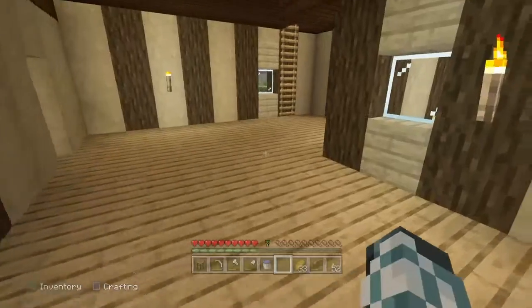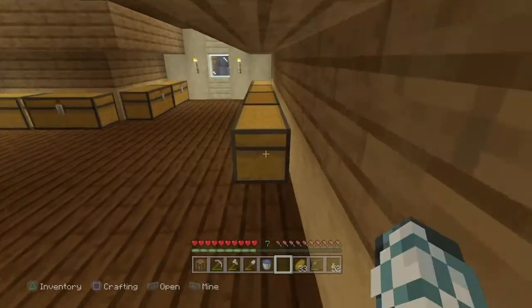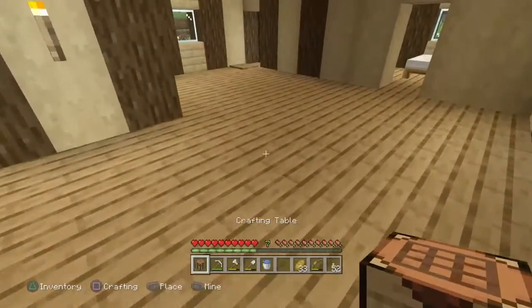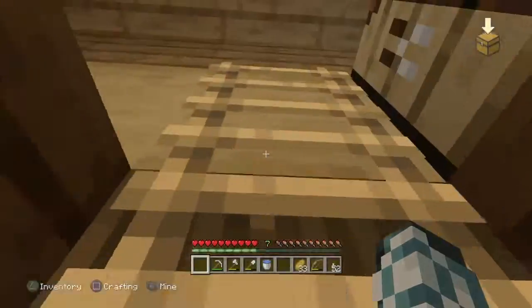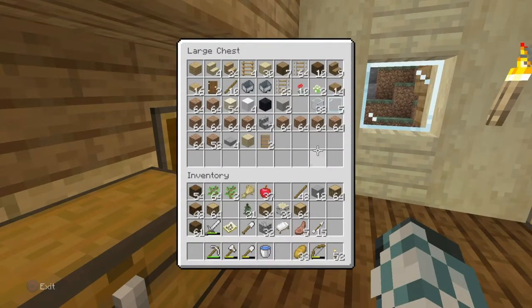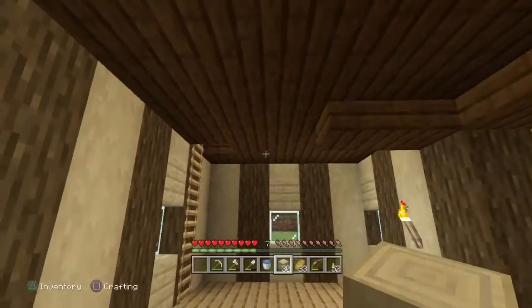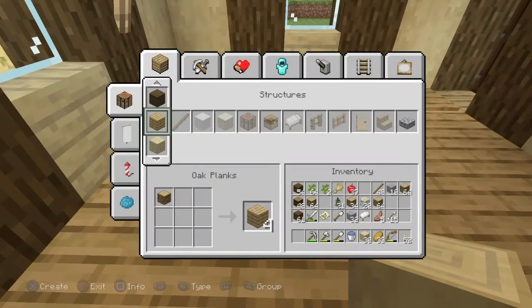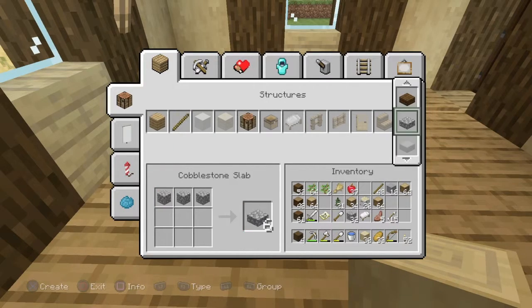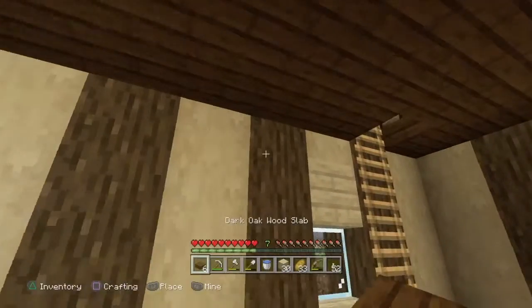Do we have any spare birch upstairs? I doubt it. Oh wait - 33 birch, we still managed to get more birch. Let's do it this way. Hmm, this is a problem - I didn't anticipate having... do I have any dark oak slabs? I might be able to make this look okay. We have a couple. I just want to see how this looks.